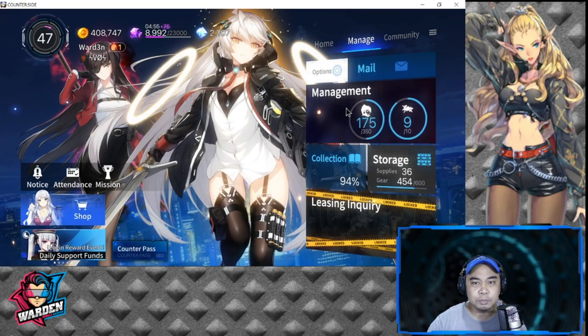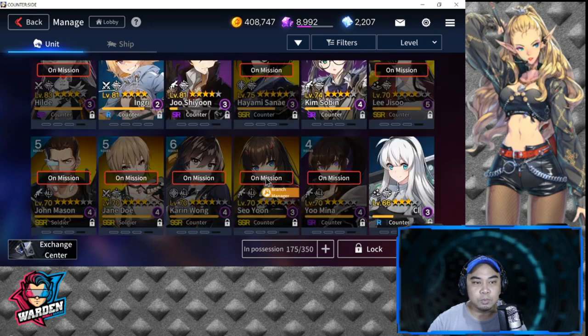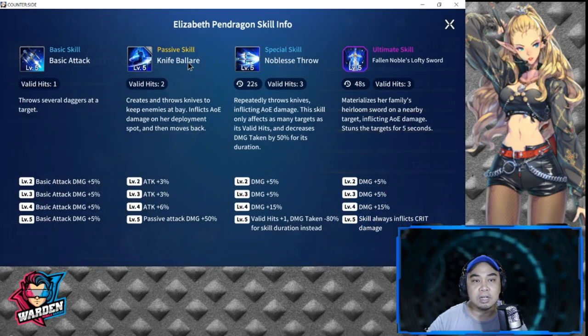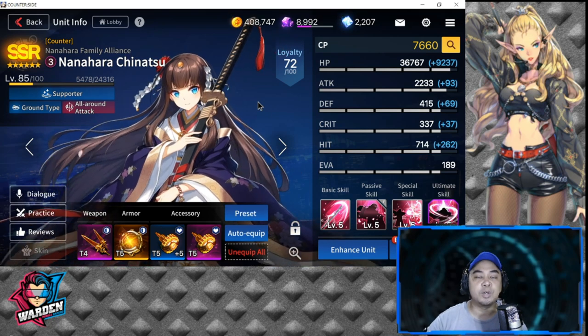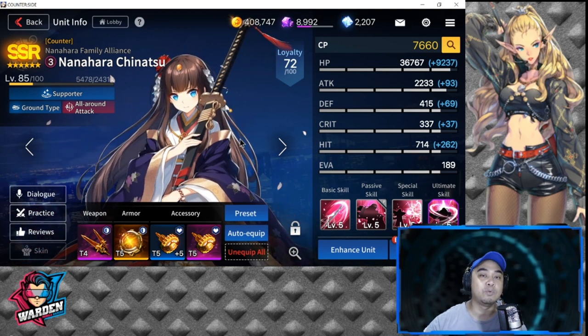The other two I want to bring are Elizabeth Pendragon, who provides additional ranger attacks and with her passive skill can be deployed anywhere to kill enemy rangers and snipers in the back. The other unit I'm currently building is Nanahara Chinatsu, who will help me with damage reduction and healing. I built her this week and plan to carry her into next week.